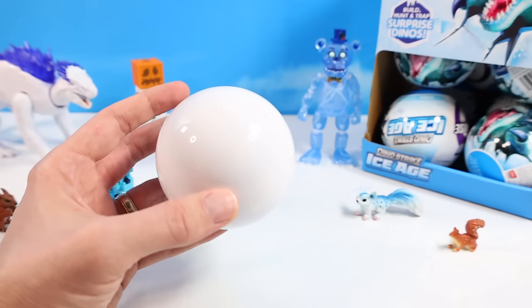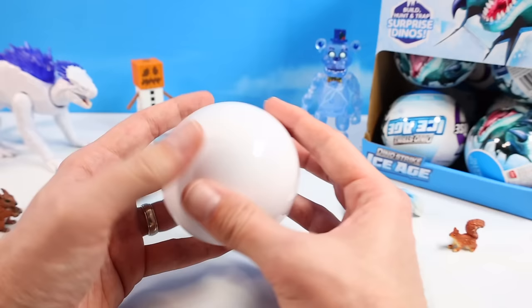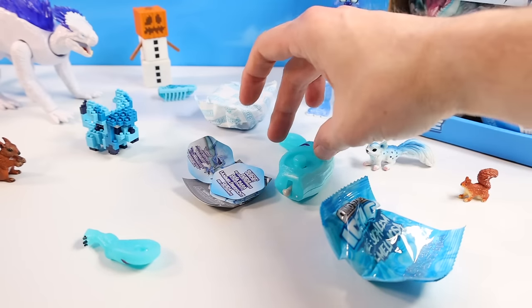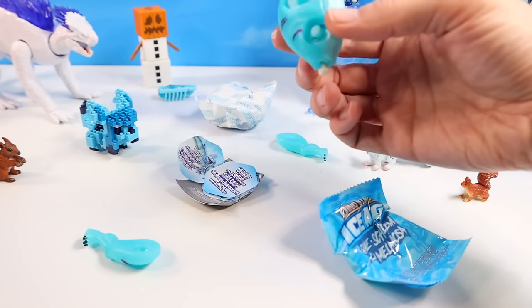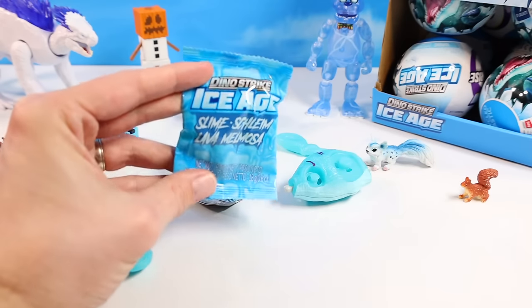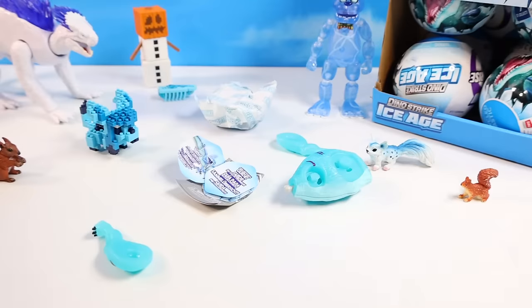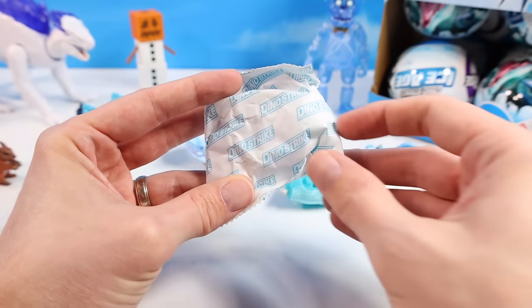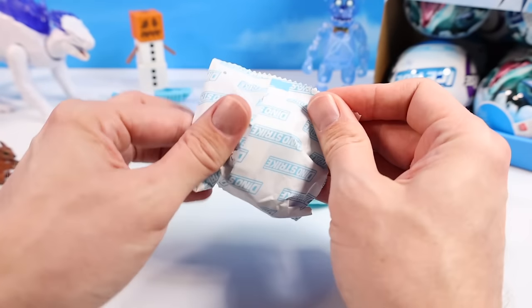My first Dino Strike Ice Age character will be nothing other than frozen body parts. Could it be an Amargasaurus? This is why the Five Surprise ball would not stand up straight — slime throws off the balance. Let's check this package; it should tell us what dinosaur we have.